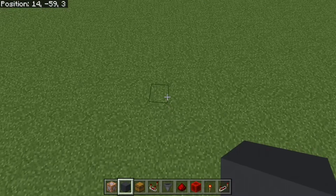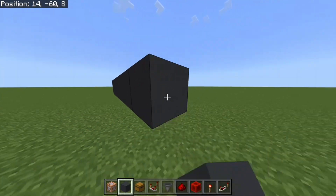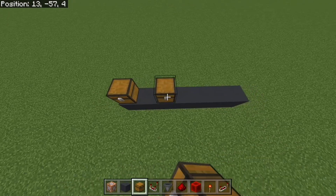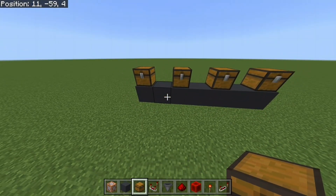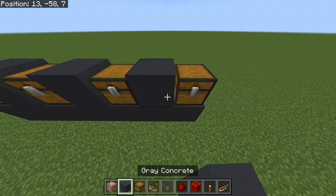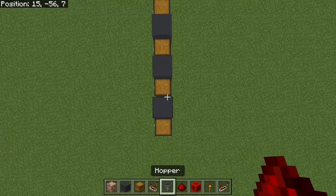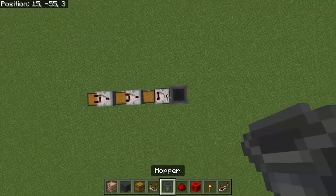Go anywhere in your world where you want to place it. I'm going to build mine right here, one block above the ground. Build a platform like this and place however many chests you want — this acts as how many stages you want before your power runs out. Since I'm doing power, I'm going to place four. Place any block of your choice in the middle of those, then a comparator on top, then a hopper on top of those.